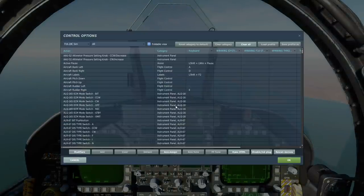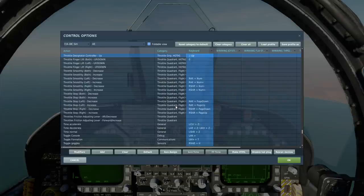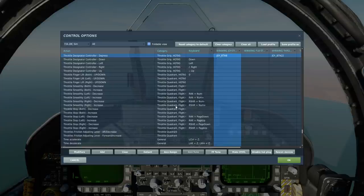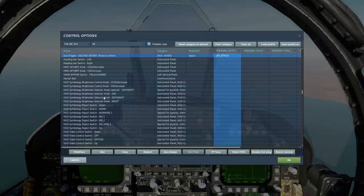To assign TDC to the right DDI, we have sensor control switch right. To slew the targeting pod, we'll have TDC up, down, left and right. To create the ground target, we'll have TDC depress. To drop the bomb, we'll have weapon release. Gun trigger second detent to manually laze.